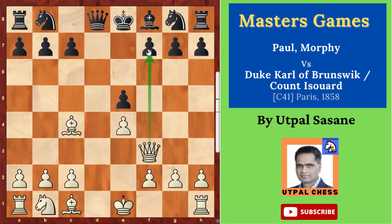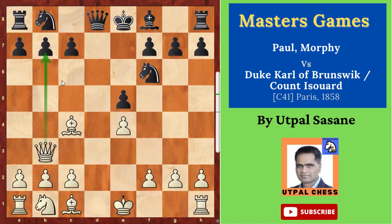Bishop c4 — now there is a checkmate threat on f7, so knight f6 stopping that. Now queen b3, and there are two threats: one is on the b7 pawn — queen takes b7 — and bishop takes f7. That's the threat. So queen e7 — this is the important one, and he saved that.